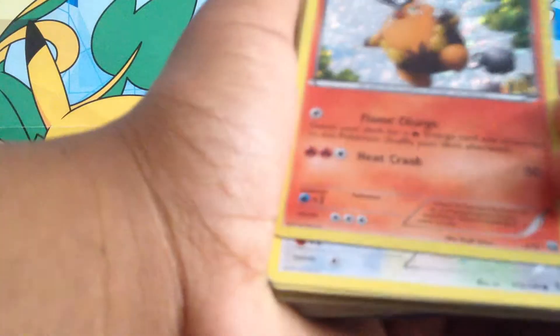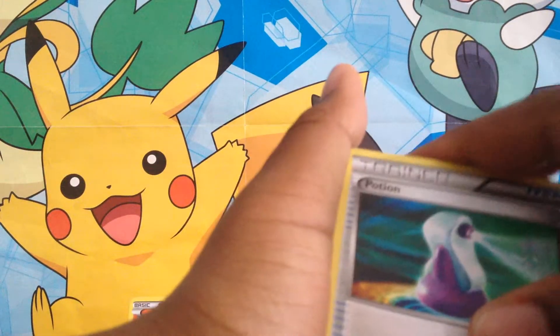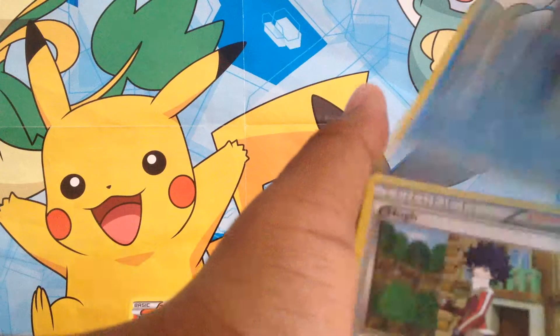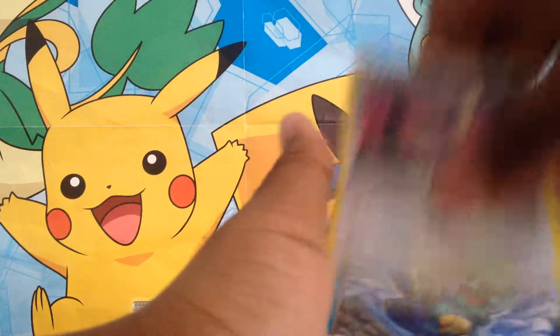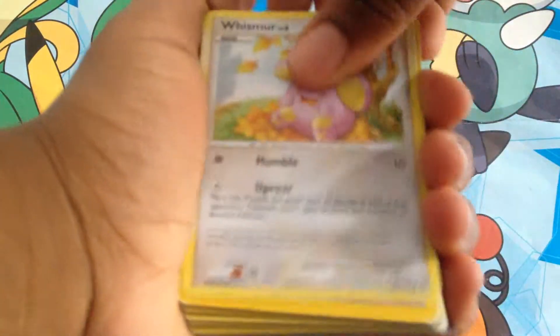We got a Ditto. We got the awesome Tepig from McDonald's — I have the McDonald's one! We got a Skitty, a Delicatty. Oh, it looks like all of these are from Boundaries Crossed now. We got a Potion, a Great Ball, a Camerupt, a Darmanitan — that thing looks awesome — a Darumaka, Great Ball, Oshawott, another one, Dewott, Skyla, another Oshawott, Lillipup, Dunsparce. Hugh again, Skitty, Lillipup, Energy Search, Potion, Delicatty, another Oshawott, a Delibird, Dunsparce. We got a Cloyster, we got a Winslow, we got a Xatu.